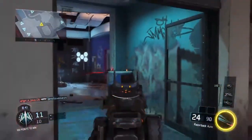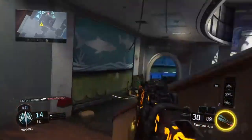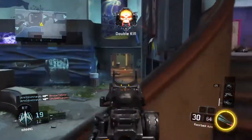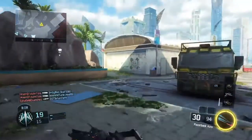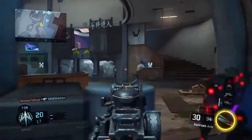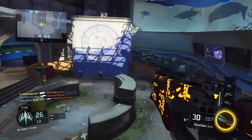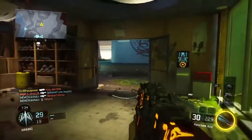Identify what type of class setup you need — that's my next point. Class setup is one of the most important things if you want to do good. If you're a rusher, your main attachment would be fast mag, because rushers have a bad habit of pressing square after every kill. Flankers can use a silencer so enemies don't hear anything. Campers most likely use something like the Gorgon with extended mag. I'm a submachine gun user and I use grip, quick draw, and fast mag as my main three attachments.